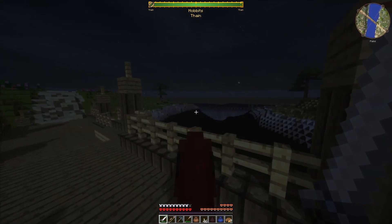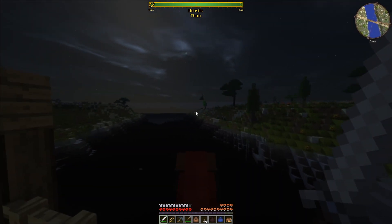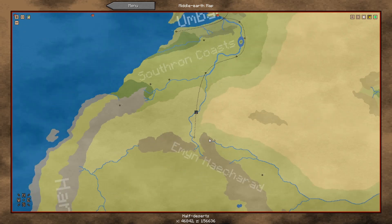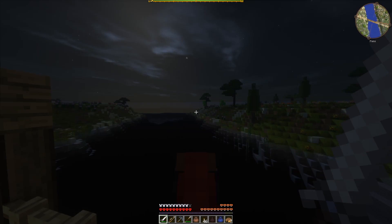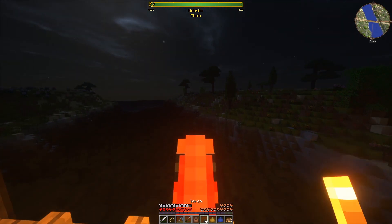Look at this — on our way north there's a bridge over the river into Southron. It flows from the mountains into the sea to Umbar. If we had a fast ship or something we could just go by boat — this would be cool, because a barrel is way too slow.